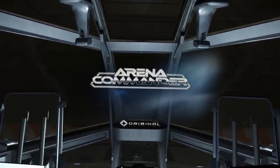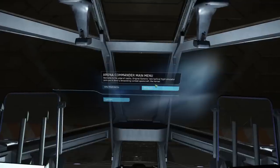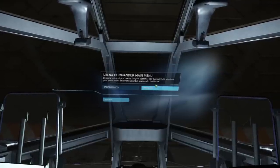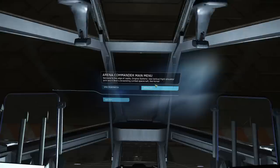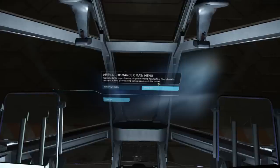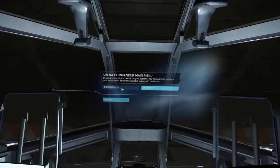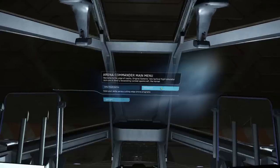As soon as you get in and sit down with your helmet on, the Arena Commander menu will pop up with options. If you do not see this and you have the helmet on, don't worry - I actually had some issues starting it up and the menu would not show up. I had to exit, re-enter multiple times before it finally worked. Just give it a few chances and be patient. Remember, this is a crowdfunded open development game and it's only here because a lot of players really want to get some flight time with their ships.